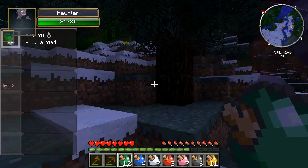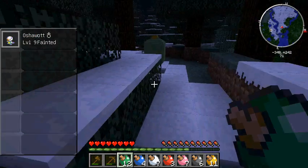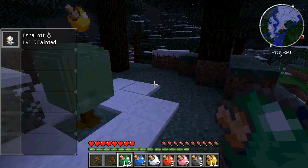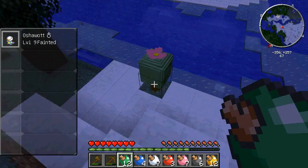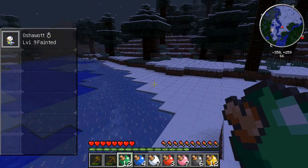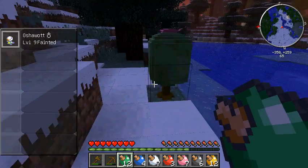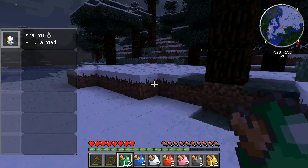That desert had a pyramid right at the very beginning, and I was able to get a lot of rotten flesh from that, and a lot of bones from it and gold. And it was helpful for making bone meal and leather. Should I wait for this to finish? No, I've got seven. Maybe I'll come back.